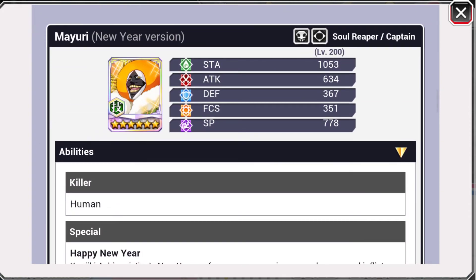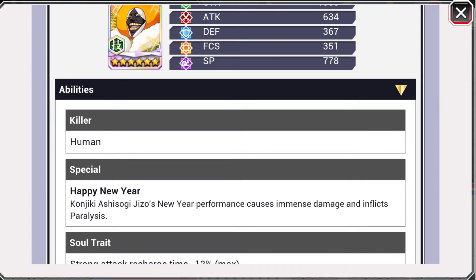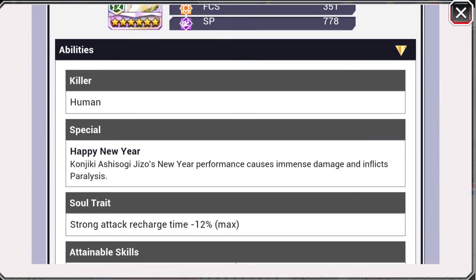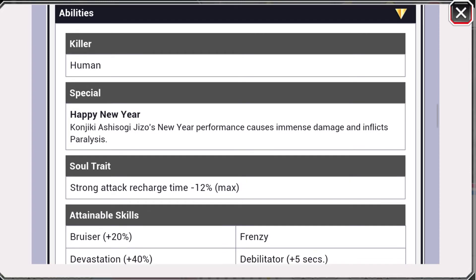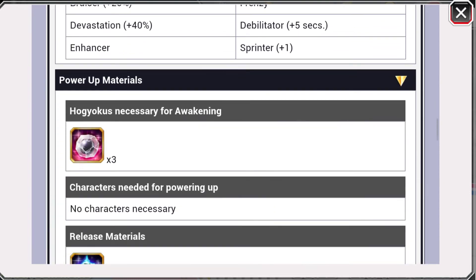First up we got lord Mayuri. Stamina 1053, attack 634, defense 367, focus 351, and SP 778 — really high. Killer is human — I wonder if it's 40% damage to humans or 20%. I'm going to assume it's 40% because there's not much humans either. Special is 'Happy New Year' — Konjiki Ashisogi Jizo New Year Performance causes immense damage and afflicts paralysis. His soul trait is strong attack reach time minus 12%, which is really good since he has a boost as well. Skills are bruiser 20%, devastation 40%, enhancer, frenzy, debilitator plus 5 seconds, and sprinter plus 1. These are definitely seasonal characters.